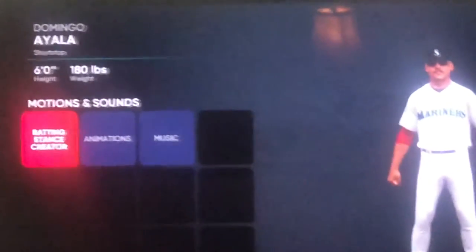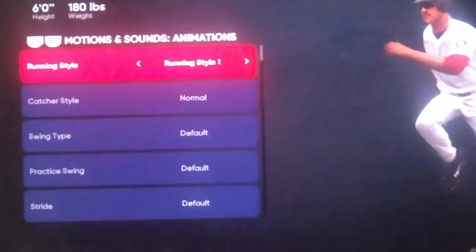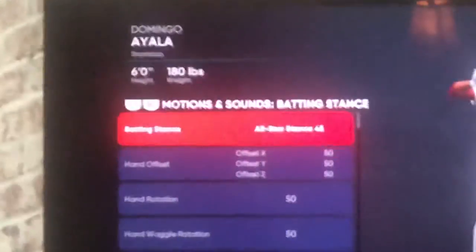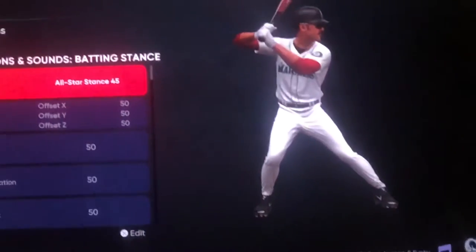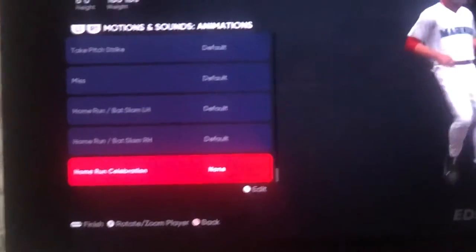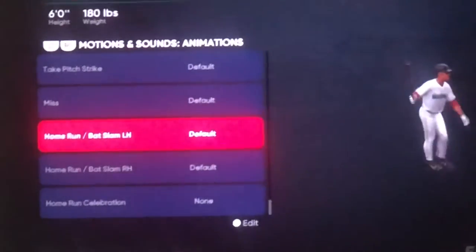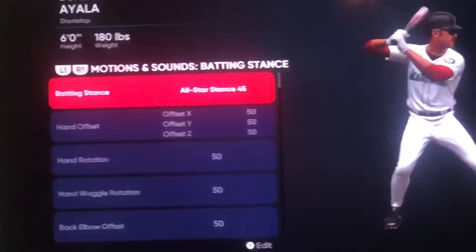You can give him any batting stance and equipment that you want. I'm going to use all-star stance 45 as an example. I respect whatever decision you guys make. You can also give him any home run celebration plus home run bat slam, right-handed and left-handed. You can give him any style that you want — that's completely up to you.